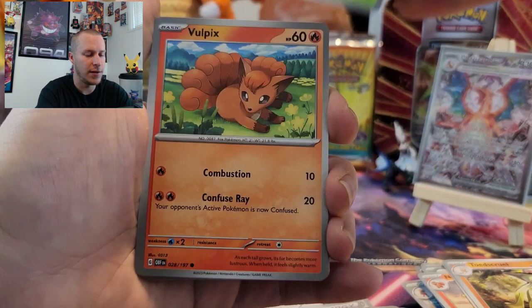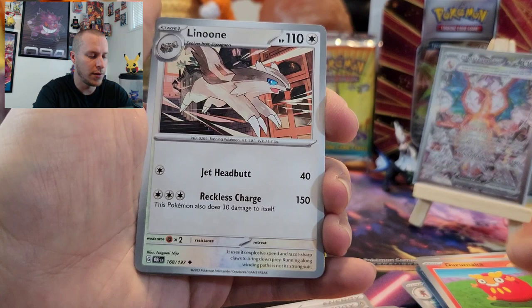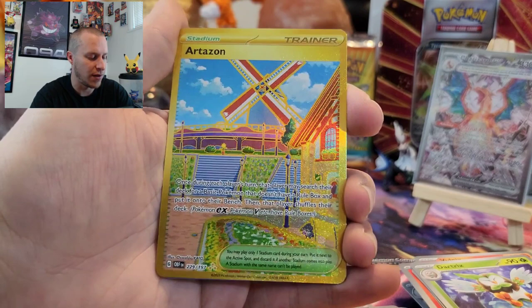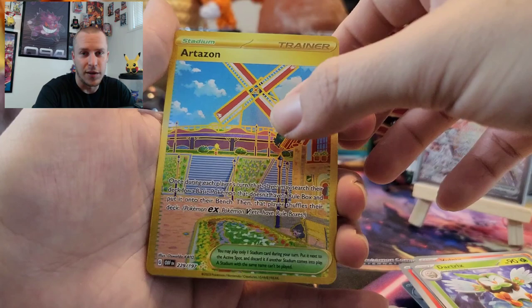Next pack — we got a Phantump, Vulpix, Froakie, Darumaka, Linoone. I still can't say that guy's name. Darmanitan, Dartrix, Reverse Clodsire. Hey — there's the gold card I was just talking about! Gold Artisan — awesome. That's a good looking gold card too. Glad it's not an energy; all I've been getting is the energies, so it's nice to not get one of those.